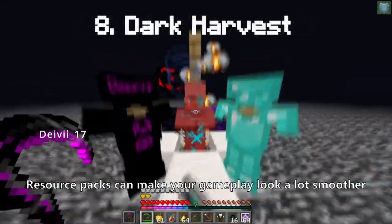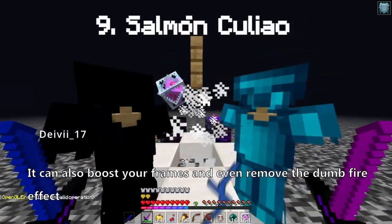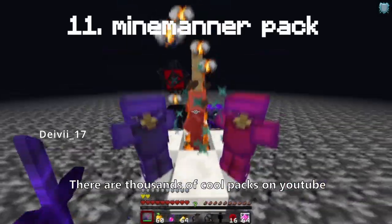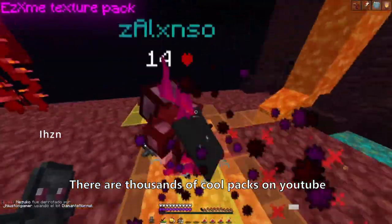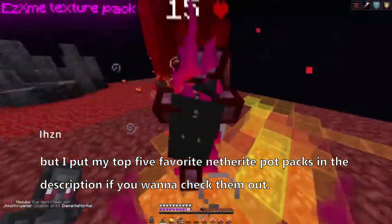Here are some additional tips that can help you in your Nethpot gameplay. Resource packs can make your gameplay look a lot smoother and make your opponents easier to aim at. They can also boost your frames and even remove the fire effect you get in vanilla Minecraft. There are thousands of cool packs on YouTube, but I put my top 5 favorite Netherite Pot packs in the description if you want to check them out.